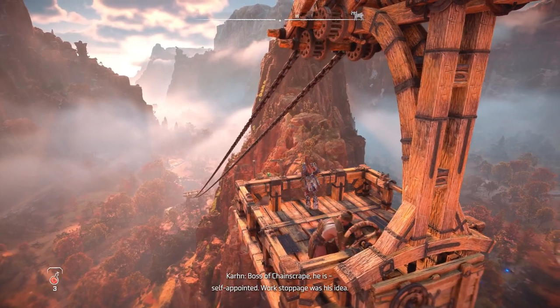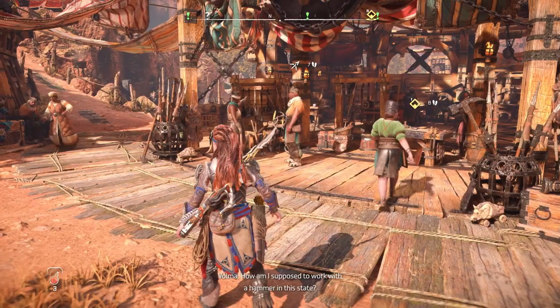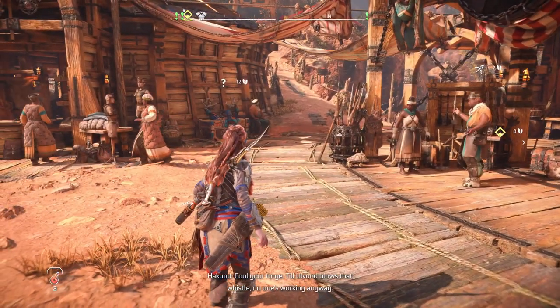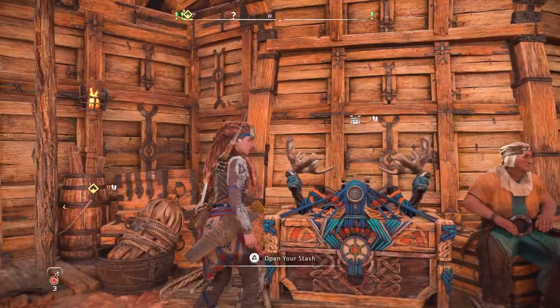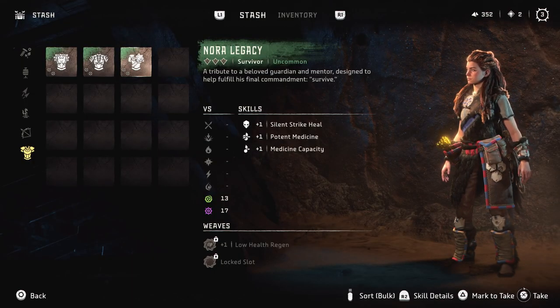Moving the story forward will bring you to the Daunt, one of the first areas in the Forbidden West map. After that you will need to enter the chain script to improve your bow, and to the left of the workbench you will find Aloy's stash. This is a new addition to the game that sends any materials you can't carry into it, and besides that it also holds all the digital bonuses including the pre-order ones.